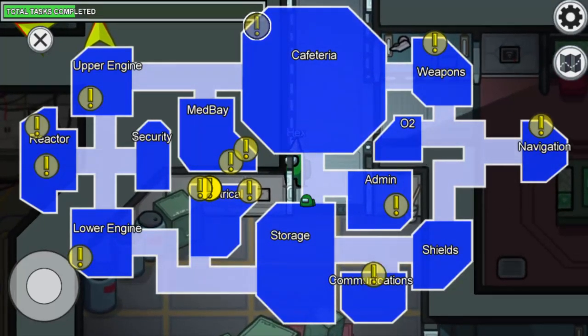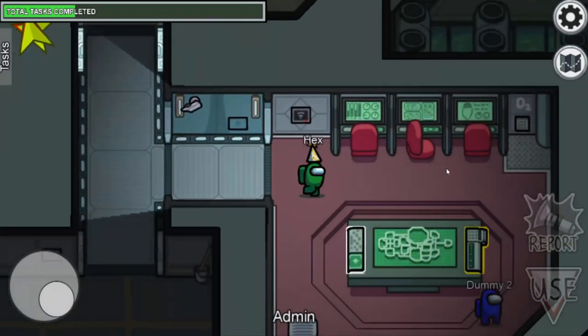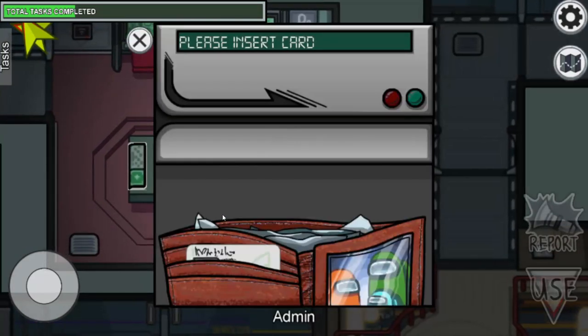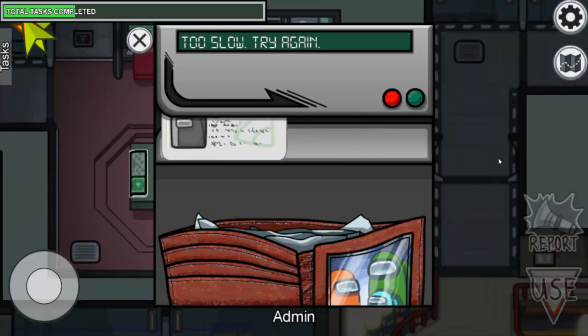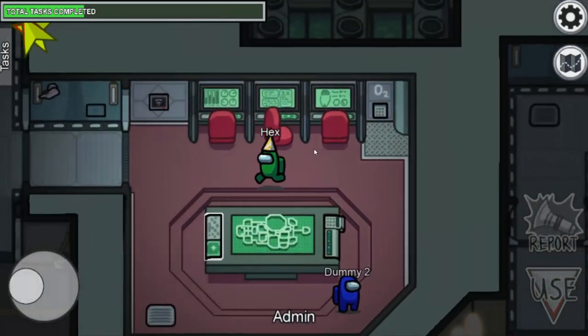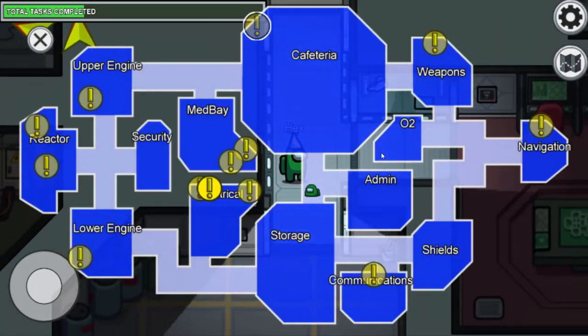I forgot one task at the admin room — there is a task here where you swipe a card: flick the card here and move it through the reader like that, and the task is completed. Easy one.